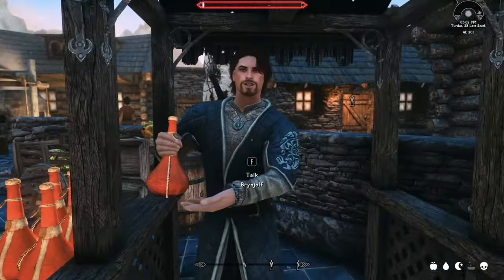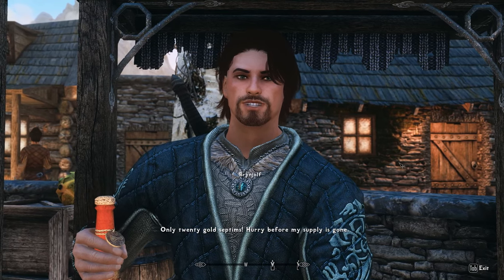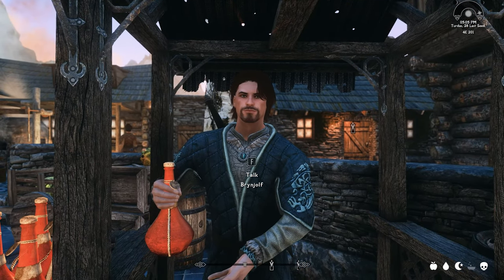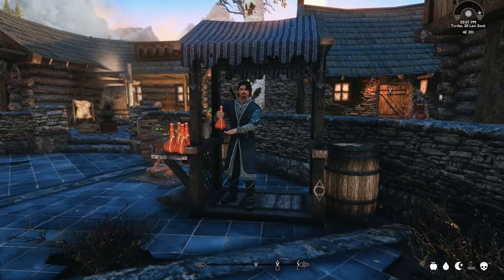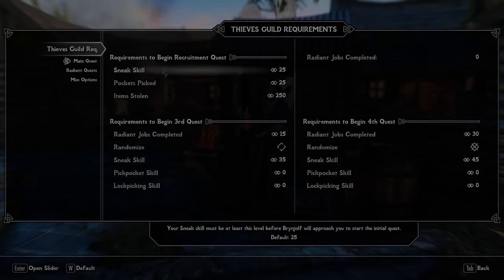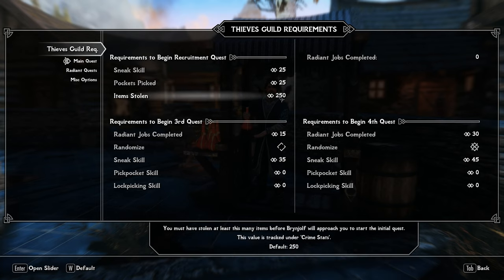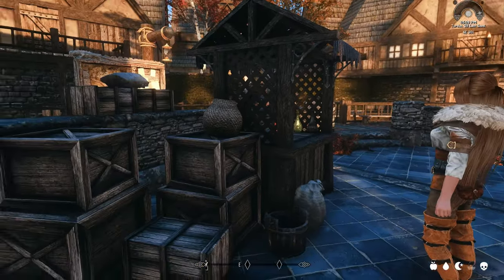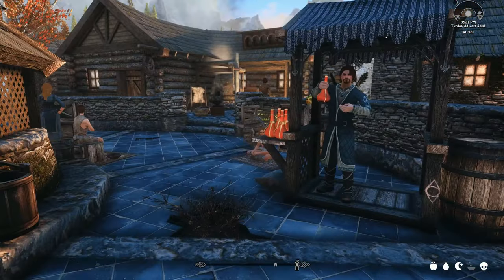Let's see if Brynjolf will talk to me — he doesn't, he just asks if I need something and goes back to his sales pitch about miracle cures for 20 gold. I haven't met the requirements yet. So this episode is going to be about getting ready to start the Thieves Guild quest. I need sneak up to 25, pickpocket 25 pockets, and steal 250 items — I might be short on that last one. That's a good reason to pilfer all these residences tonight. For now, let's talk to the various residents and see if we can do any quests for them.